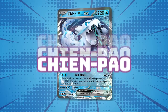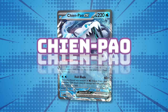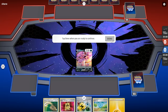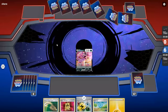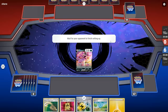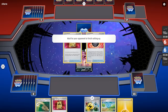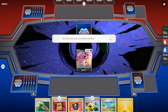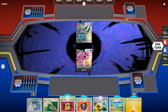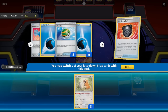Now let's get into gameplay with Daichi Shimada's Chi-Pal EX Baxcalibur deck with Iron Hands EX. First game and we're starting Drapion V — not ideal. I wanted to play Daichi's exact list and almost replaced Drapion V with something else, but decided to stick with his list. Daichi knows what he's doing — we'll just hit some Mew on the ladder. And there we go, starting with Drapion.